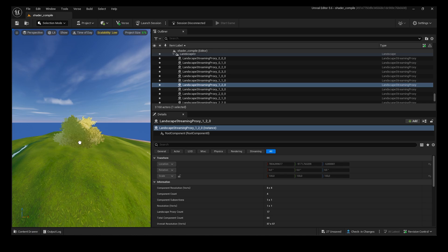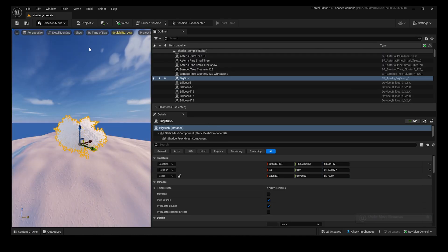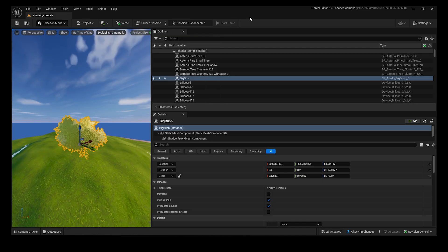Take this bush for example. The bush itself is a 3D model, and the shaders control how it looks in game by controlling things like color, light, shadows, and textures like reflection.